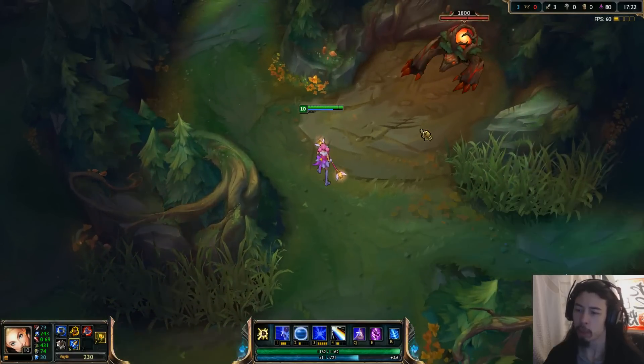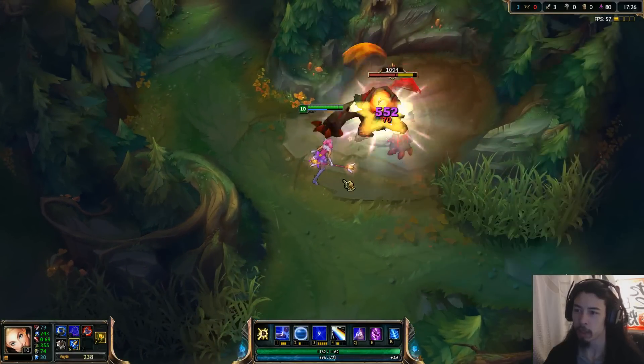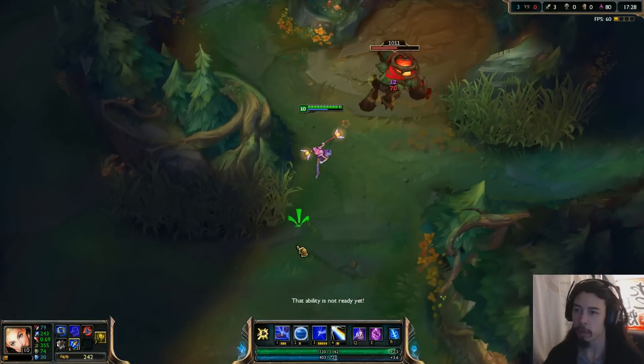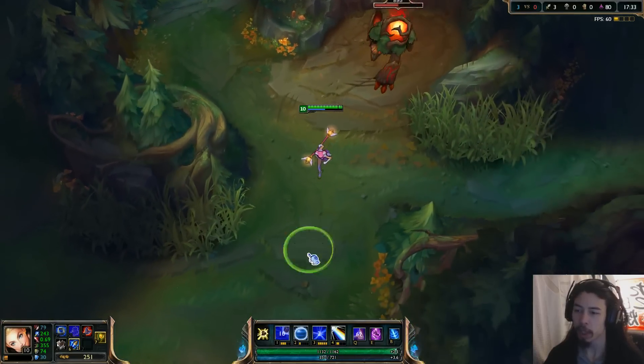Just to show attack animations and stuff on neutral mobs — here's the auto-attack. Notice there's the passive thing with a little star on people, like that.